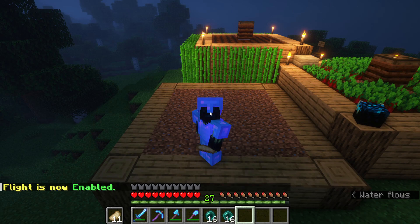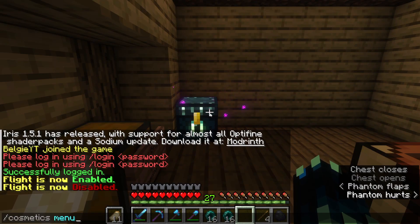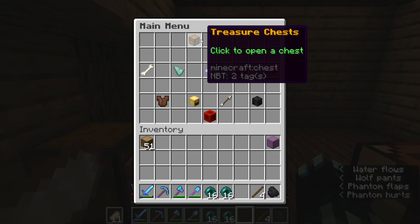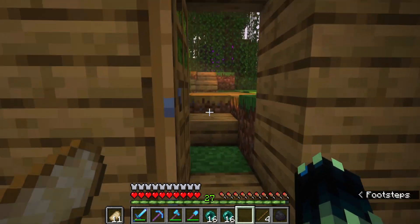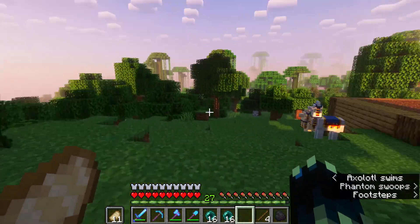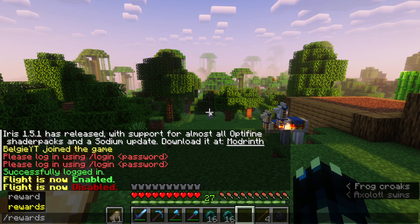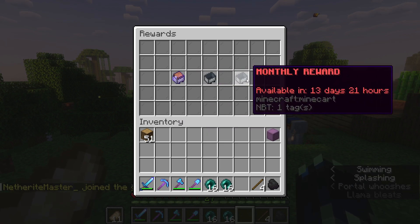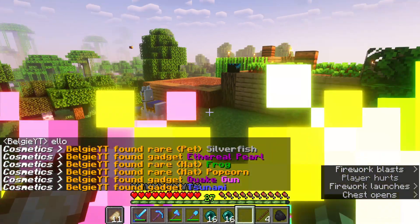You have to unlock flight — it's not something everybody has access to straight away. To unlock it, you have to claim treasure chests, and there is about a 0.1 or 0.01 chance to get flight. To get keys, you just do /rewards, and you can claim one every day, one every week, and one every month.